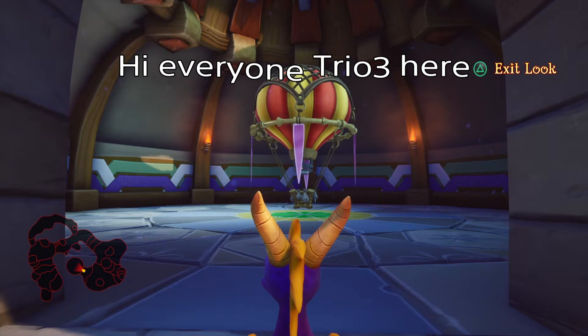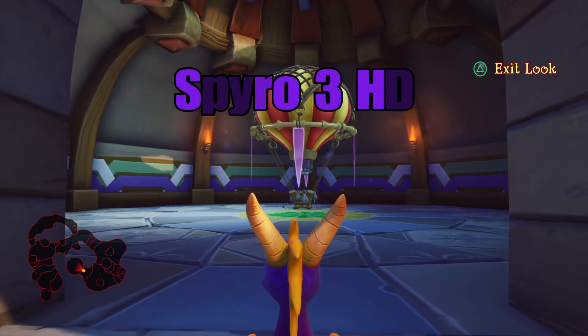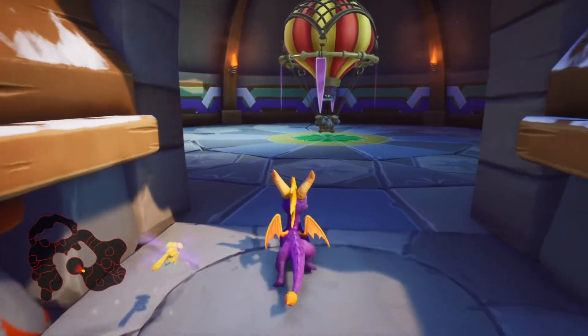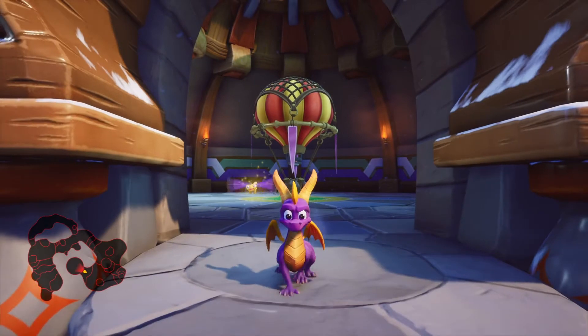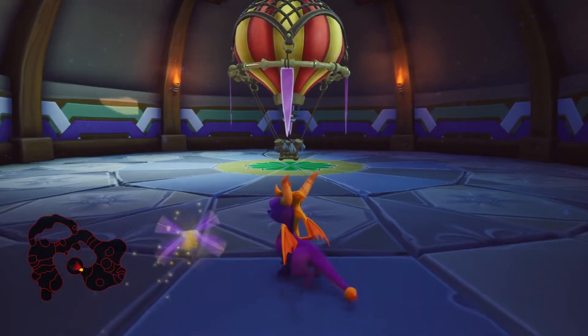Hi everyone, Trio3 here and welcome back to a playthrough on Spyro 3 HD. Last time we entered Seashell Shore and this time we're going to be entering this hot air balloon to go to the first boss. The reason the characters are gone is because I accidentally realized my mic wasn't in when I first started to record this, so I had to redo it.